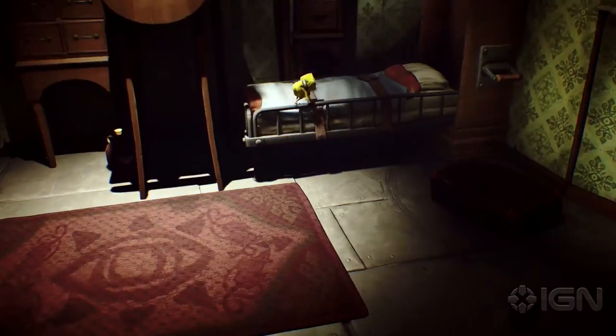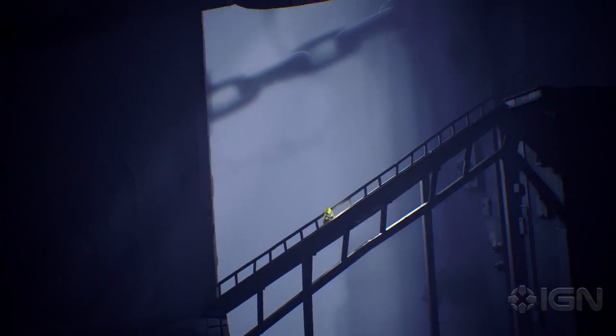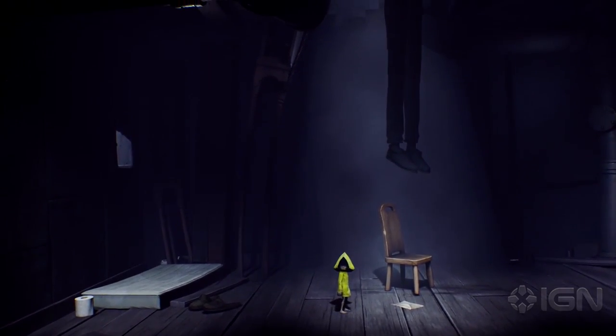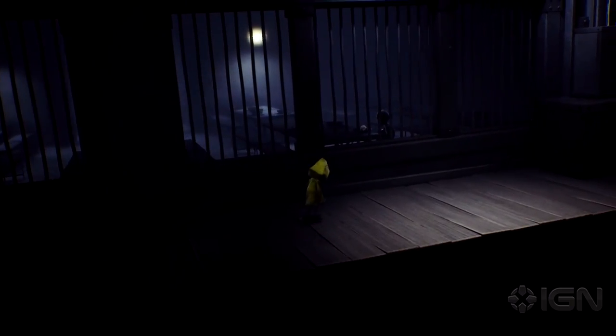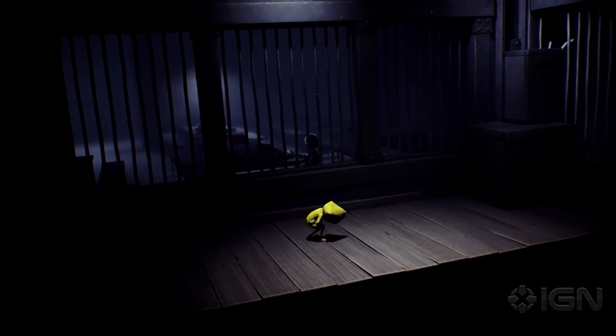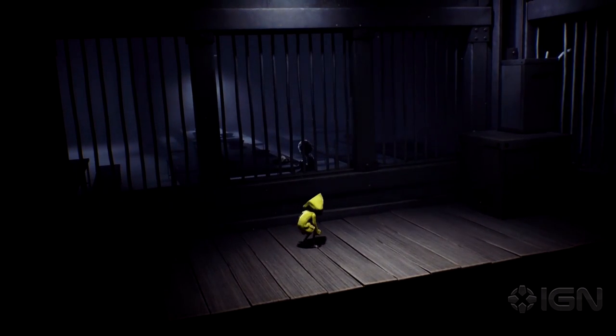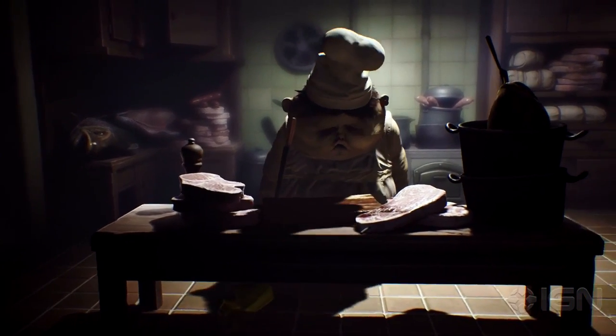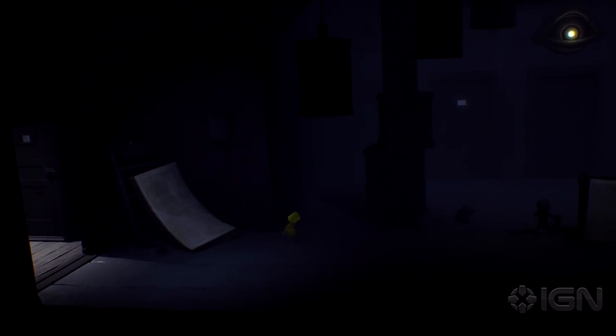Little Nightmares' closest relatives are Playdead's exemplary Limbo and Inside, not just because of its faint glee in the idea of a child in mortal peril, but in how cleverly it braids together puzzle design and storytelling. Every enemy, every room, every meat grinder you use to make a rope of sausages to swing from contributes to the story of Six's seeming breakout.